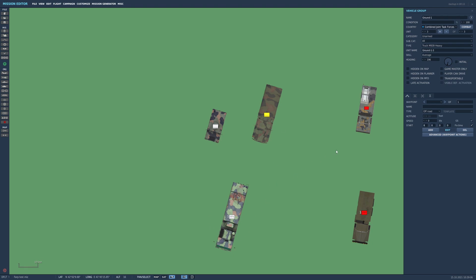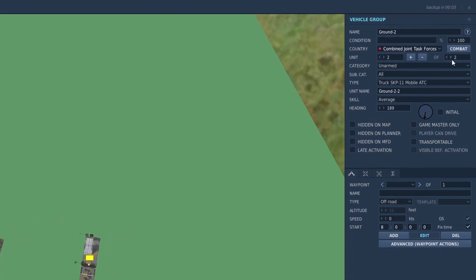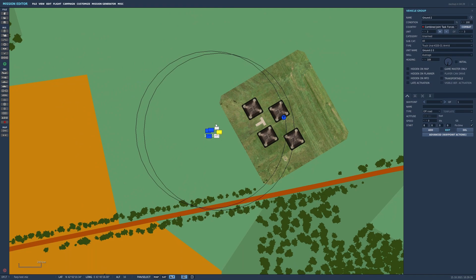For the red FARP you also need an ammo truck. I tend to use either the M375, or if you want armored vehicles matching the blue side, the Euro 4320-31 armored. As long as you keep your helicopters inside the black rings — roughly a 150-meter radius — everything should work fine.